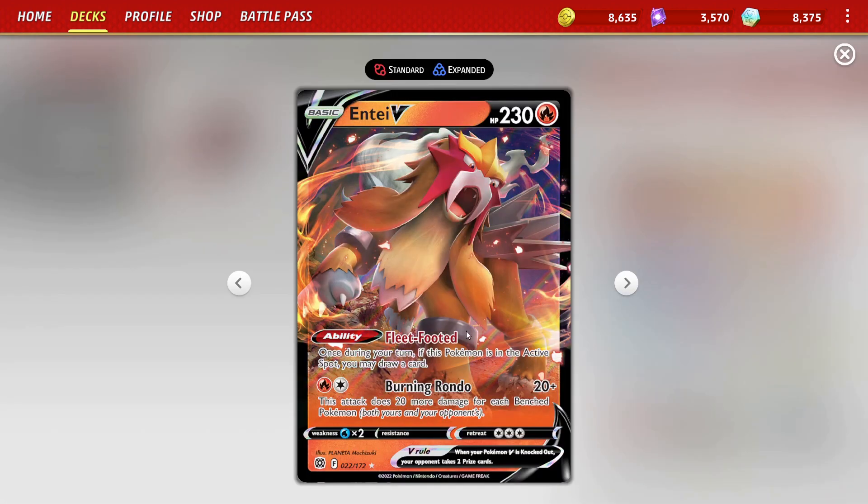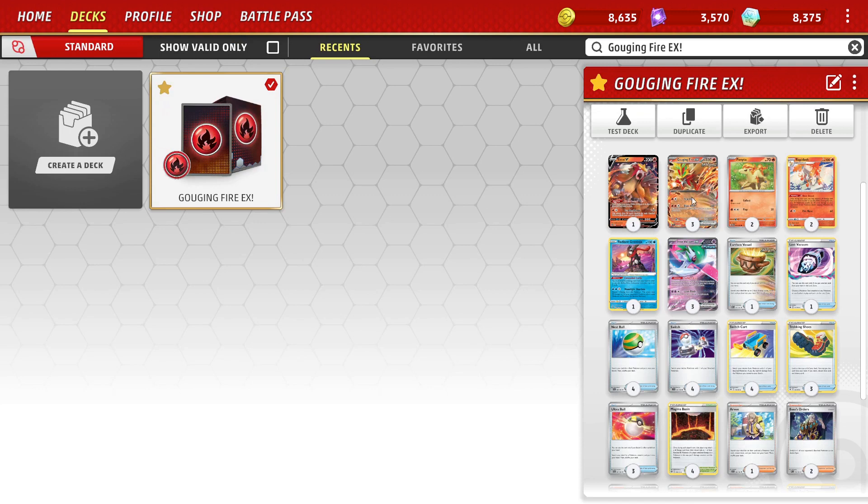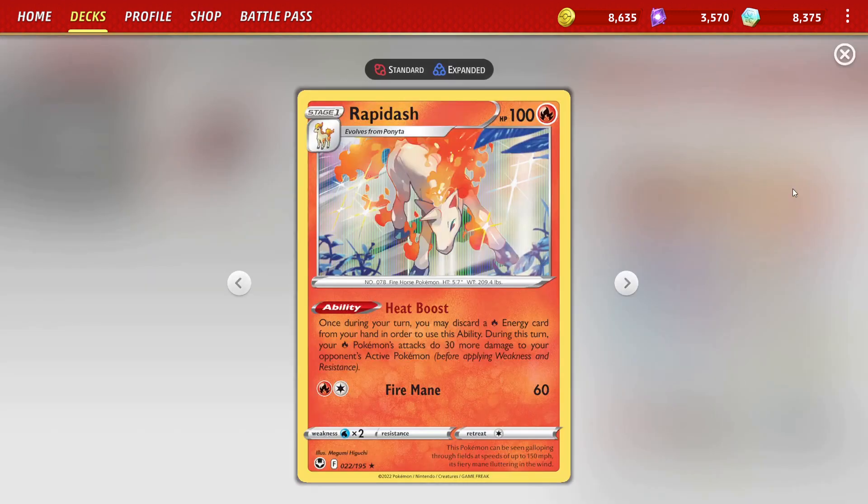It allows our normal Entei V to be much stronger and we get the draw engine from it. It really just powers up our whole deck a lot and I actually think this is a really good card that I don't see anybody really running in this deck.